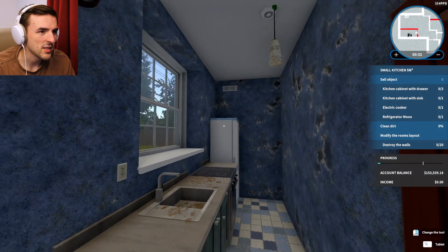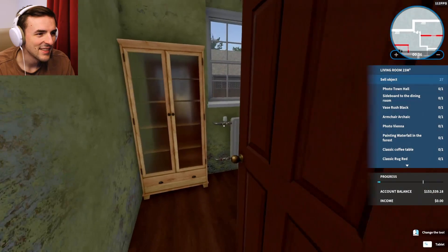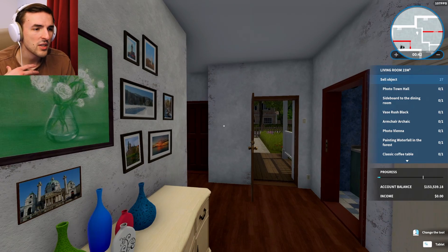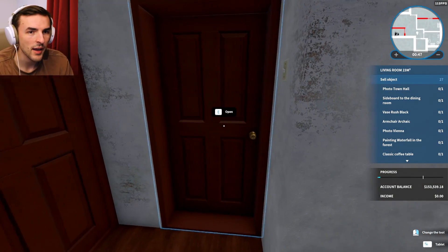Oh yeah, god. Oh, this is the kitchen - why is it walled off in a separate room? Okay, let's take a look. So yeah, this is a house. I've never seen - when I purchase houses I don't really look at the house ahead of time. I like walking in like, right, this is my house now. Let's see what I have.